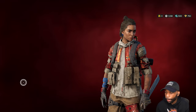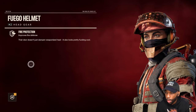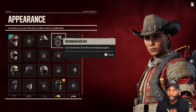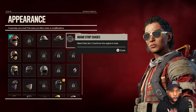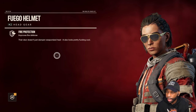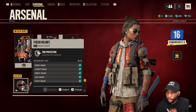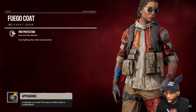All you have to do is come over here, pick your item, click Inspect, then go down to Appearance and you can pick any other item and it'll only change the look of it. So I like the stripe set, I'm gonna put that on. It's still the fuego helmet — it just changed the look of it to match what I wanted.